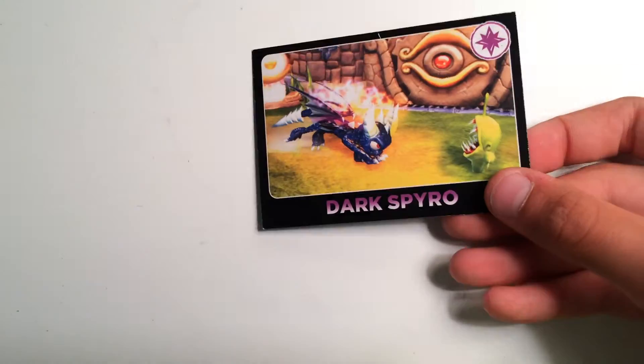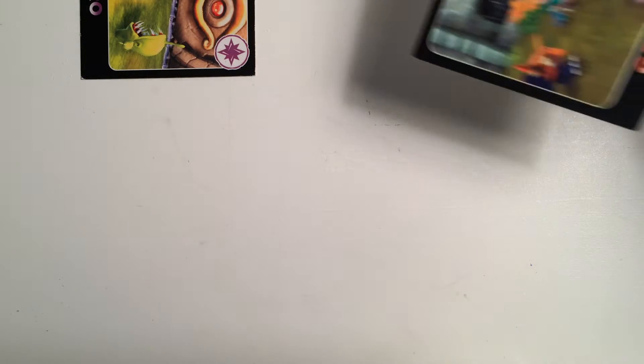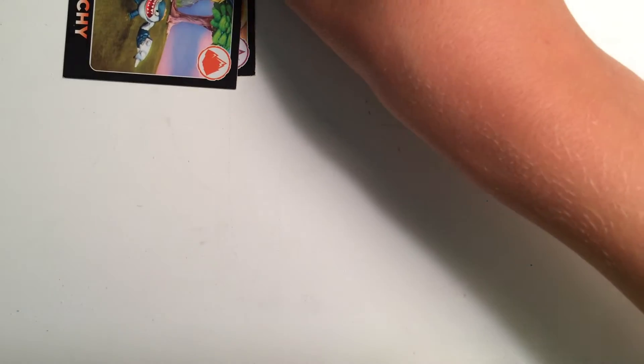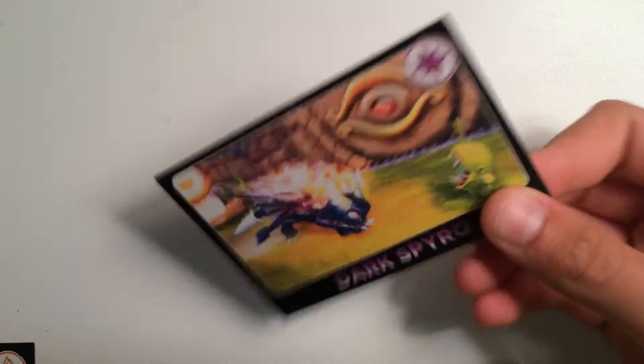The first card that we have is Dark Spyro. He's number 38, he's Flame Ball in Charge. Next we have Getting Punchy, he is number 96. Actually, Dark Spyro is Star Power, Star Magic or whatever — I think that's what it's called. He's Land — that's what I call it. These aren't the actual titles, so this is just what I call them.